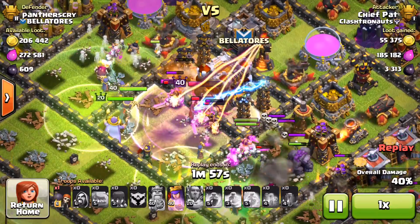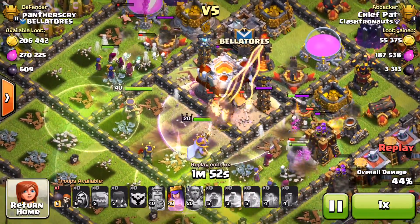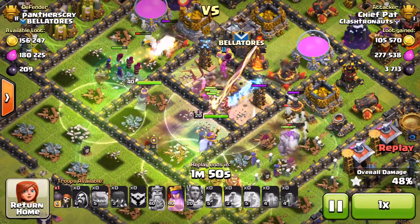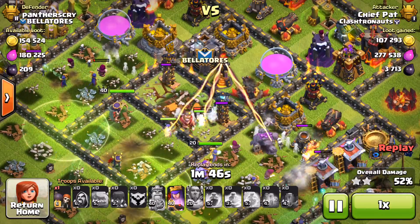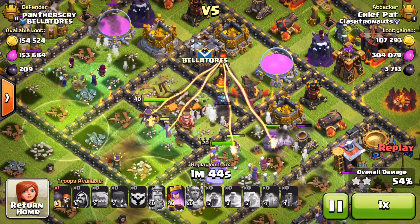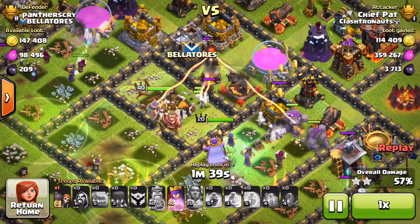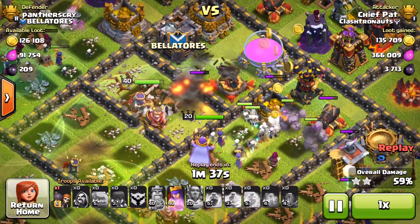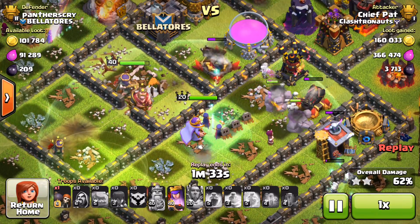Making my way through — looks like my Queen's ability is still active, my King's going to die in just a second. I didn't bring that 4th jump spell to jump the entire Town Hall compartment, which is a little bit of a bummer, but still the King was able to break through the wall before he died, giving me a straight shot on the Inferno Tower with my Archer Queen. In the top left I have 2 Witches and a couple of Wizards, and on the bottom right I have 2 Witches, a Golem, and a Wizard — a pretty even distribution of troops.